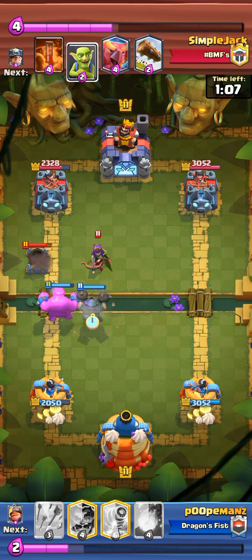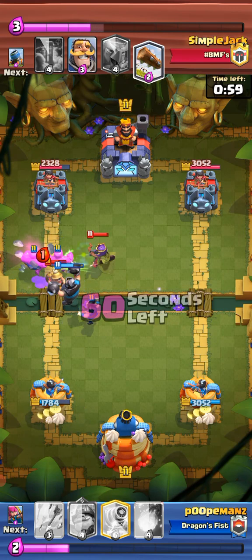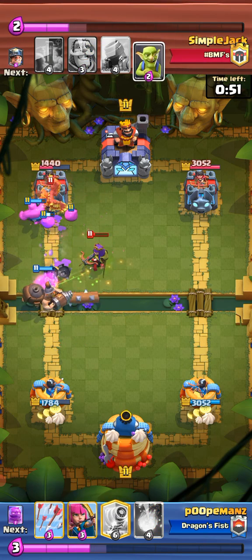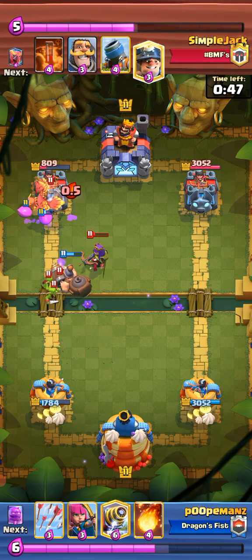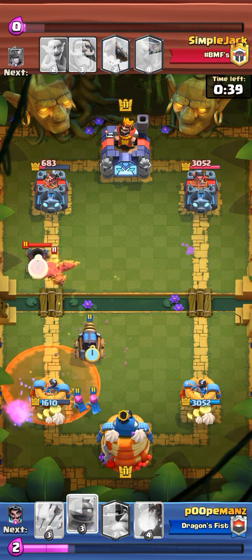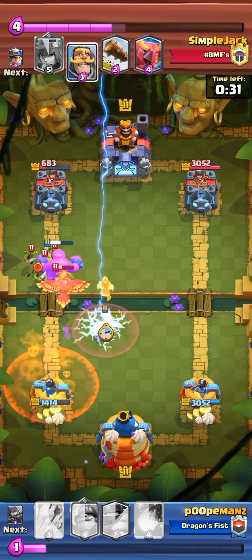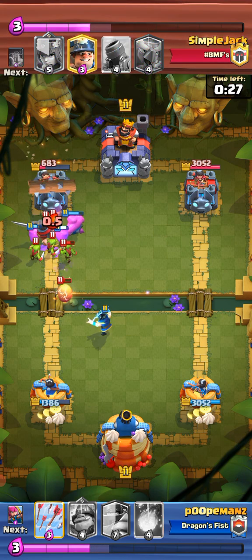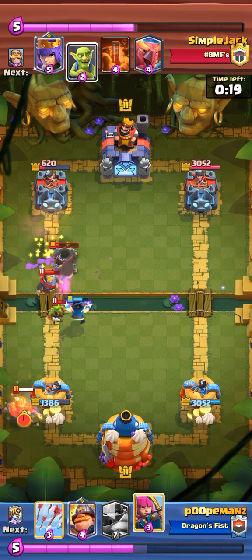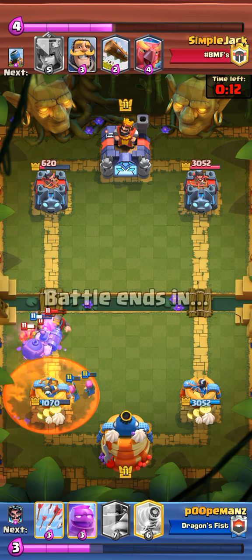I mega knight on the archer queen. E-goblins. I e-wiz to make sure my mega minion doesn't die. I do a good amount of damage — I get his tower down to a thousand HP. But his Phoenix is just sitting there like, you can't do anything about it. I sparky because that's all I can do. I can't kill this Phoenix. At least it's in tower range. I fireball the goblins, the knight, and the mortar. I archers the miner. I mighty miner up front because I know I'm going to need to.